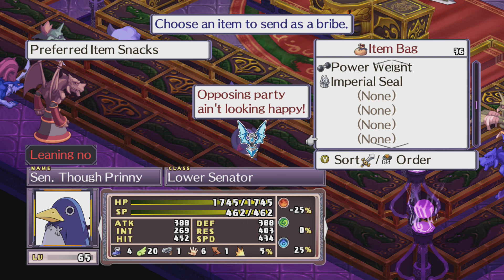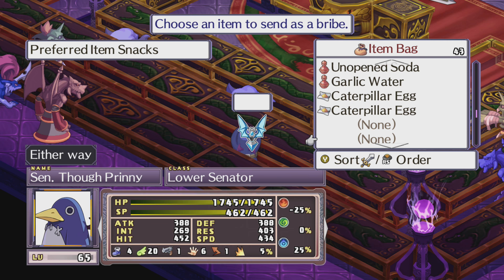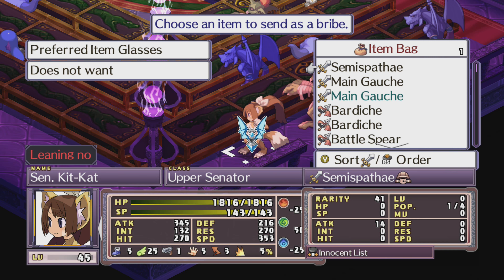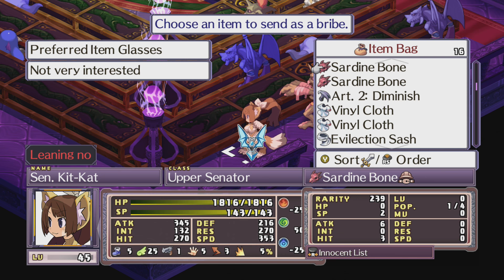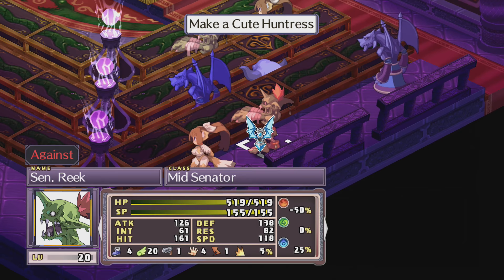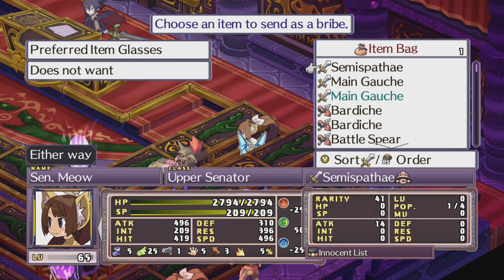For the archer you need a healer and valkyrie to level 15 or higher. To unlock the armored knight you need a warrior to level 20 or higher. For the gunner you need to raise a thief and a skull to level 15 or higher. To unlock the ninja you have to get a skull and a thief to level 30 or higher. For the beast master you need a warrior or a valkyrie to level 15 or higher. For a lady samurai you need a valkyrie and an archer to level 30 or higher. To unlock a sorcerer you need to get a magician and a witch to level 15 or higher.